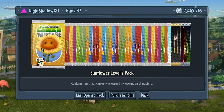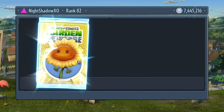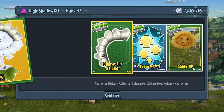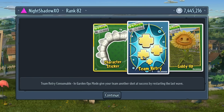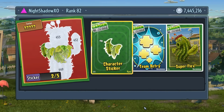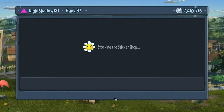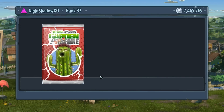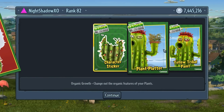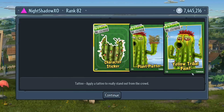Got another Chomper piece for the Toxic Chomper, team retries, and the worm taunt. Sunflower level seven pack - that one's awesome, that one's awesome, the taunt. The Metal Petal and the team retry. We got a taunt, team retry, and the Camel Cactus piece. Now we got another Cactus pack - the bottom piece of the Cactus, Plant Potter, pretty much the hands and the tribal paint.